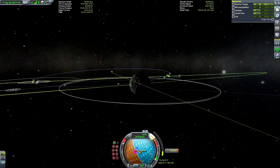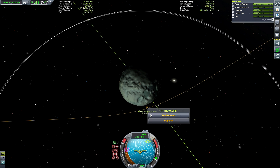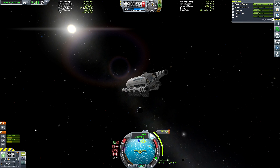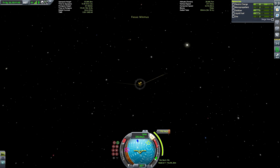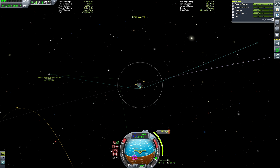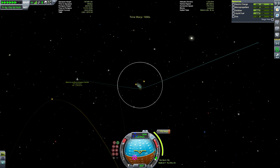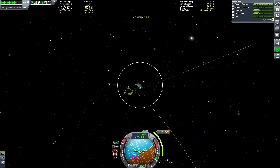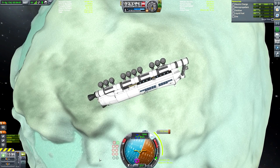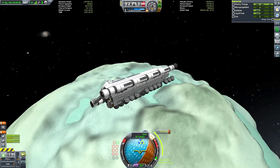We're going to be aiming for our flag plant site that we established last week in the SSTO mission, because the whole point of that mission was not only to test the SSTO, but also to establish a good location for the hotel. That's the site we decided on, and here we are approaching Minmus periapsis to commence our burn.